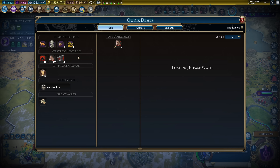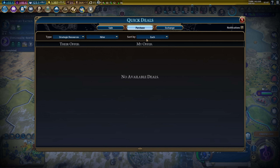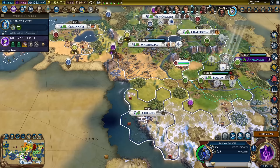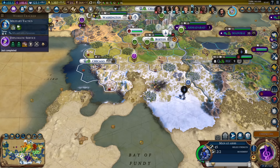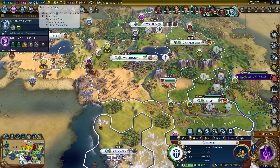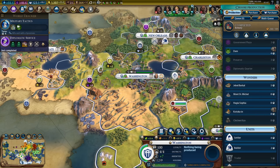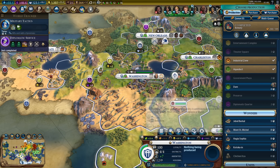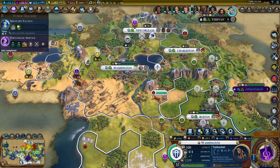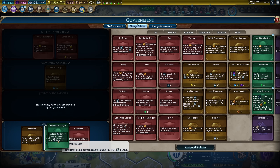I have two niter that I haven't improved down here - we'll get those next. I'm just going to grab a builder in Chicago as soon as I get the faith. I need that niter improved right away. I would like to get at least one or two siege units - we'll grab some trebuchets in Washington. Now I need to switch charismatic leader for diplomatic league so we can get Auckland. We got Auckland - very nice.